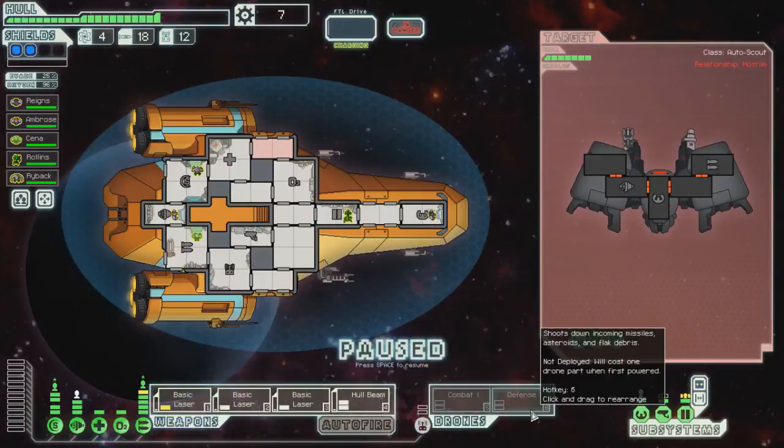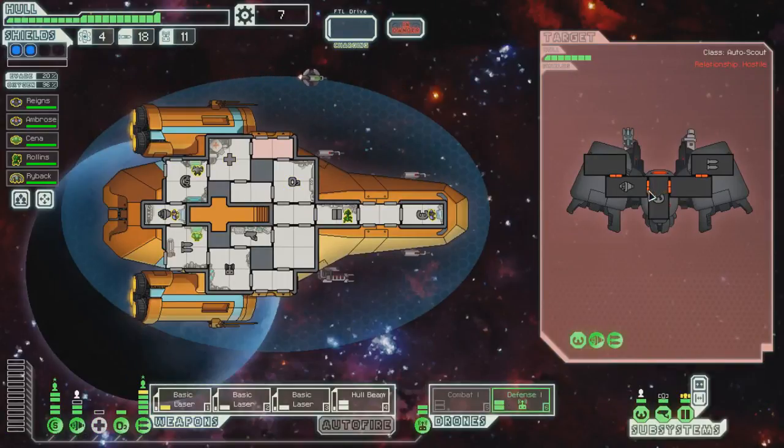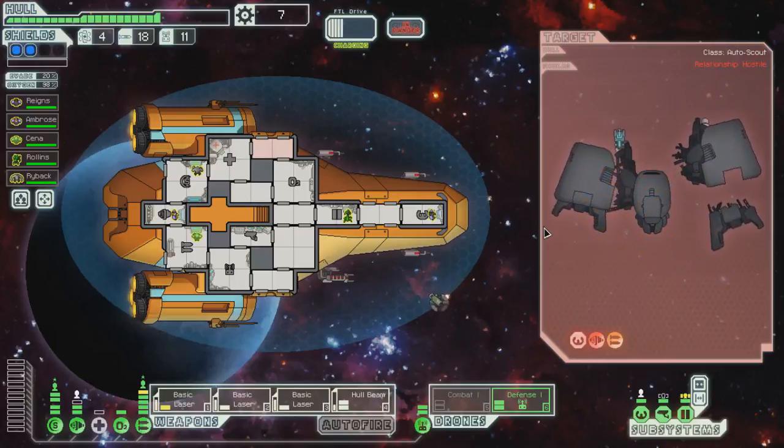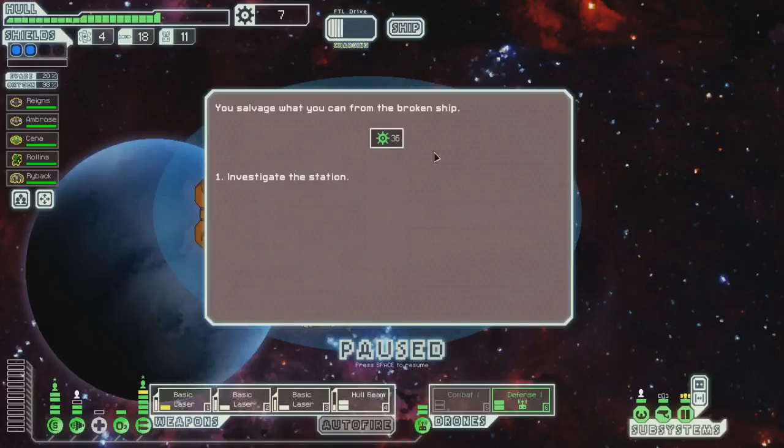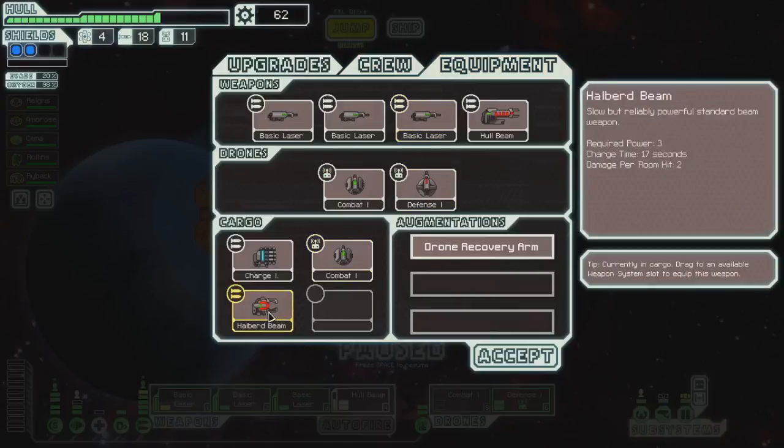He's got a missile so let's pull out our defense drone. He doesn't have any shields — this will be really easy. His ion hit the defense drone but it was after it fired. Oh, we got a halberd beam! Oh my goodness — I haven't had a halberd beam in a run in a really long time.